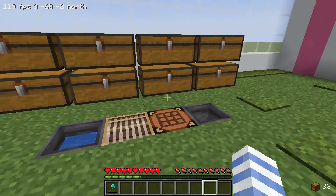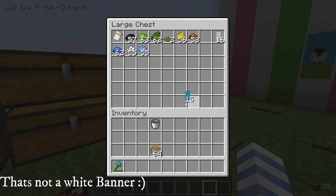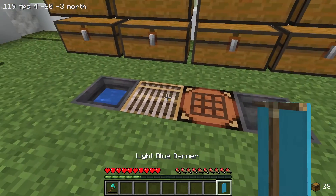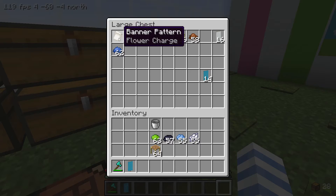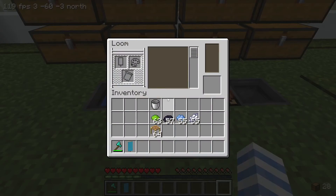Right, let's try doing our sheep. We're gonna need a white banner, some light blue dye, some black dye, and some lime green dye. We need no banner patterns for the sheep or the lamb, so here we go — a blue banner.